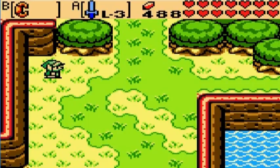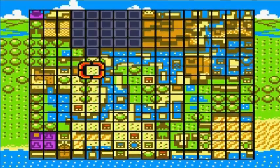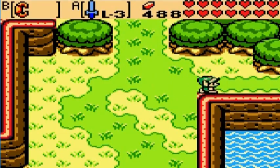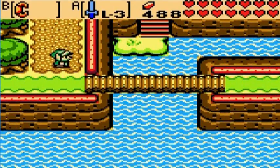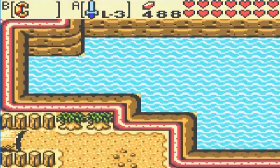Unfortunately, the Maku Tree could not give us any hints as to the whereabouts of the final essence of nature. But if we look at our map, we can see that there is one area of Holodrum we have not yet explored, so I think that would be a very good place to start. In order to get there quickly, just warp to the Scent Seed Tree and continue going up until you reach this place.